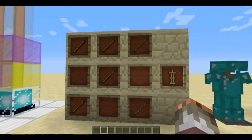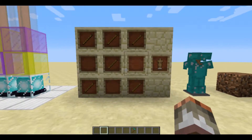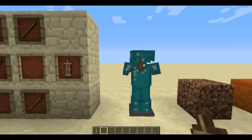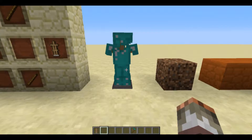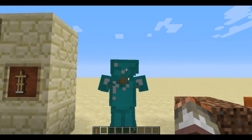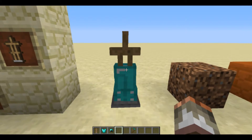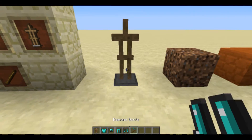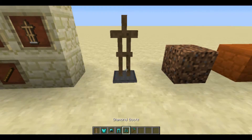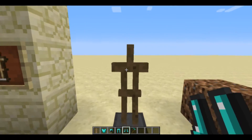Then you also have armor stands — here's the crafting recipe. You have armor stands and you can use them to display your armor on, as you would expect. You just right-click on the different body parts to take the armor off with an empty hand. You need to do it with an empty hand — the item will go into whichever hotbar slot you have selected.